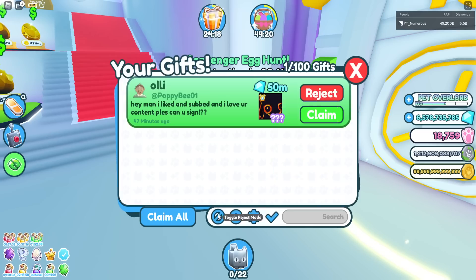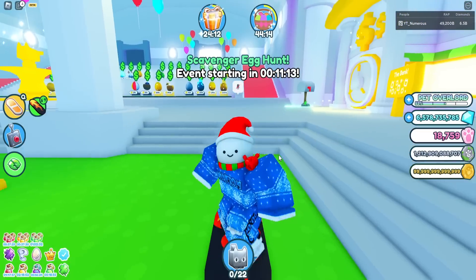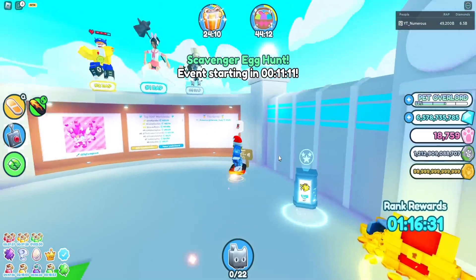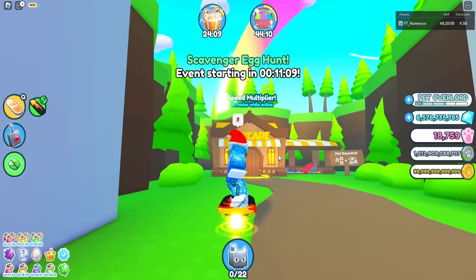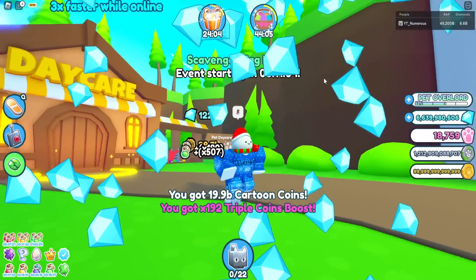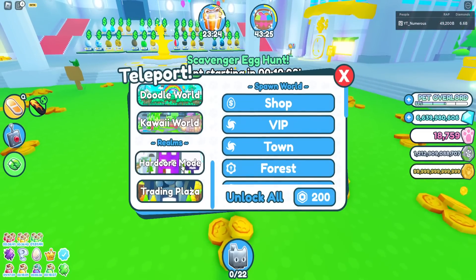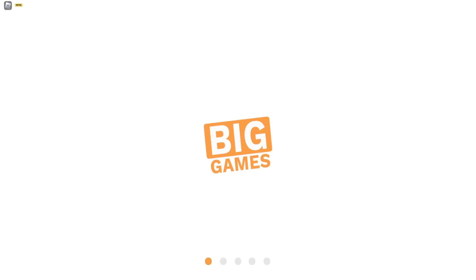Somebody sent a pet to my mailbox but it's a hell rock, not the huge - I appreciate it but I do need the new huges. Let me get my pets out. Now we're going into hardcore mode for the new hoverboard - apparently there's a new hoverboard in hardcore mode and I'm really curious how to get it. A lot of you are telling me the quest is kind of hard.